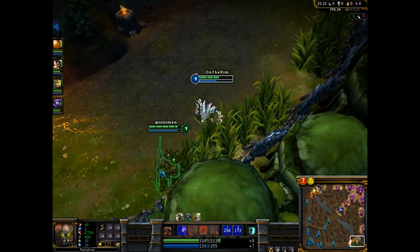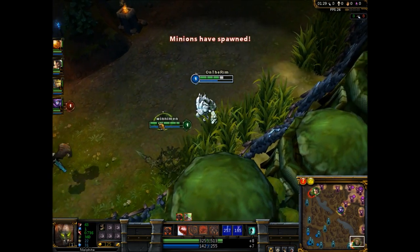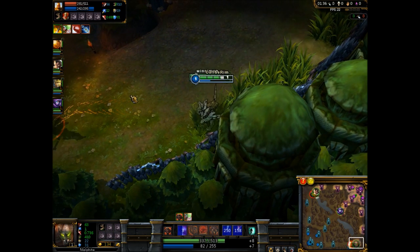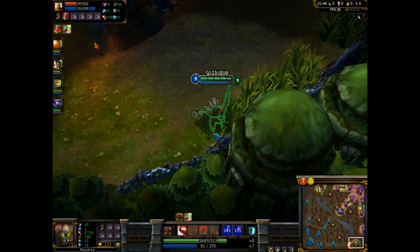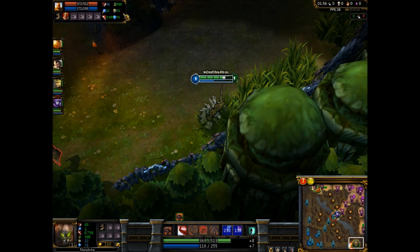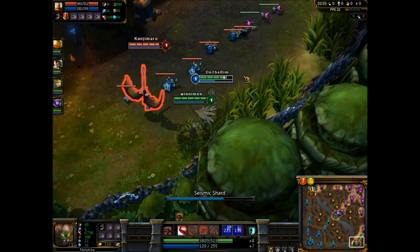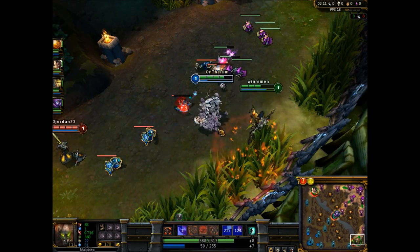All right so we're just weakening them right now, me and Jarvan. We're softening them up a little bit, making them weak, and then once they have low health we go in for the kill. You want to try to stay in the bushes because they don't know where you are, so it makes it much more efficient. I always click on them to see how well they're doing.